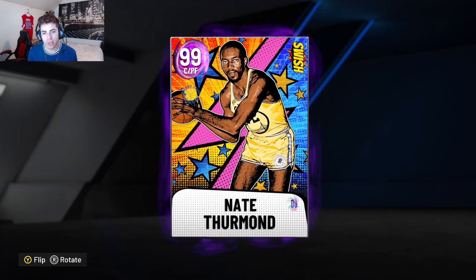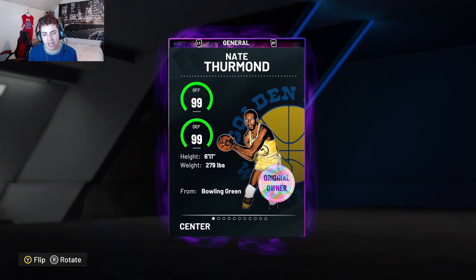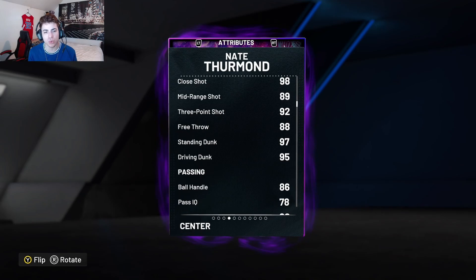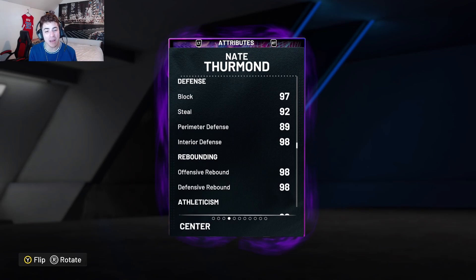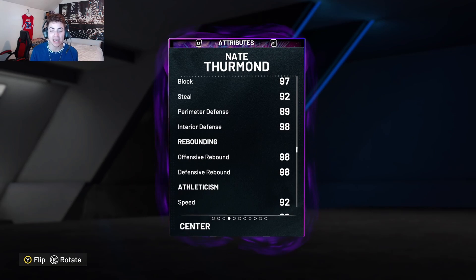Nate Thurmond is a center slash power forward. He's 6 foot 11, 279 pounds from Bowling Green. He comes with a 98 close shot, 89 mid-range, 92 three-point shot, 88 free throw, 97 standing dunk, 95 driving dunk, 86 ball handle, 78 pass IQ with an 80 pass accuracy, a 97 block, 92 steal, 89 perimeter defense, and a 98 interior D.